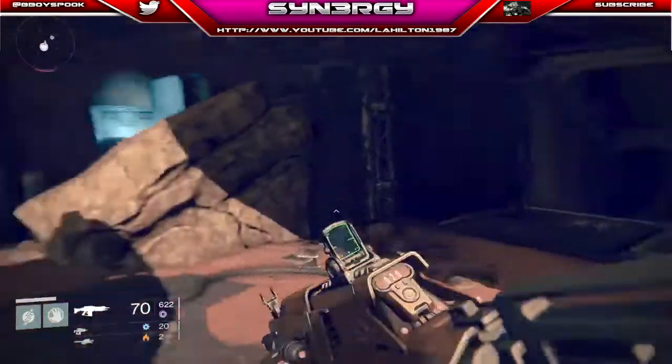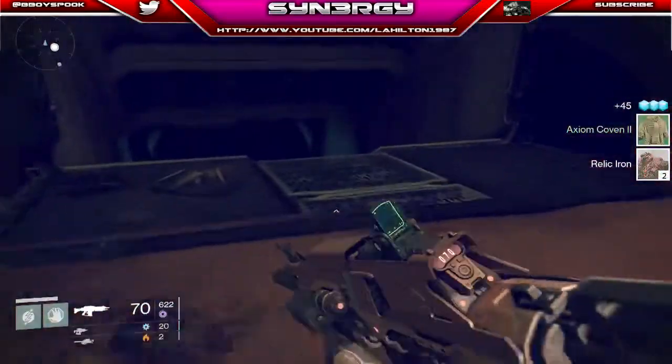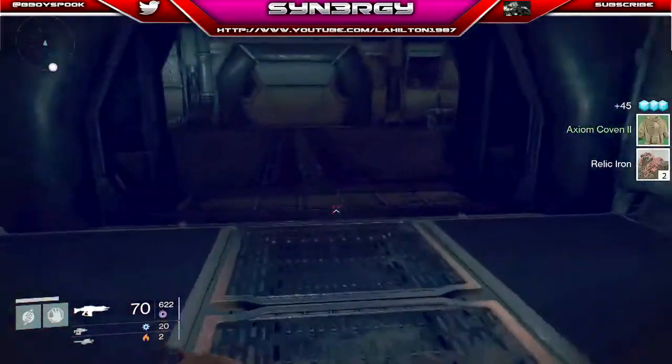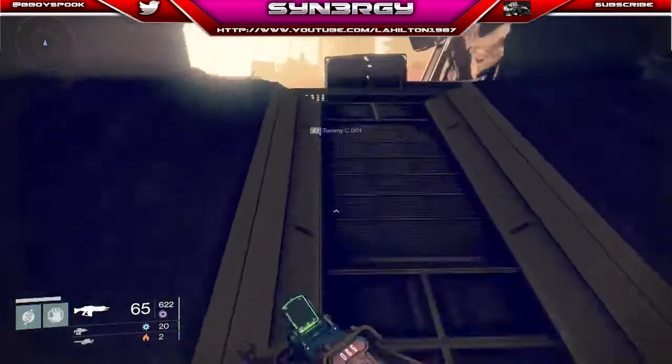The next one is just down here. You can see a chest has already been opened here, so that's one location. Just to show you — I know this guy's probably had a check in here already, but that's where the other chest can spawn.